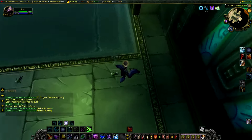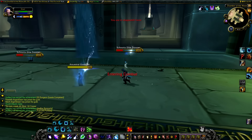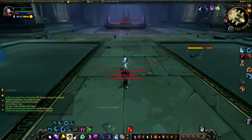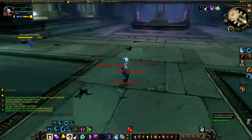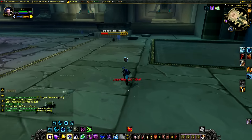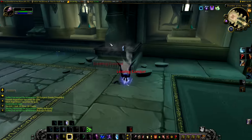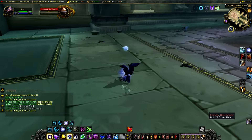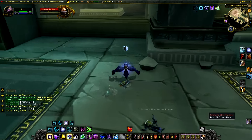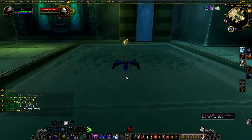As a druid, what I do is start here, pop Starfall, and it kills everything around me within 40 yards. By the time I get to the end of the room, Starfall runs out and all the mobs should be dead. If they're not killed, I just Hurricane. After I kill them, I just loot them — it's basically like gathering herbs, but you're just gathering mobs you've already killed. I just go around and loot them like this.